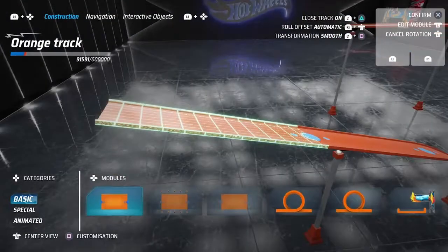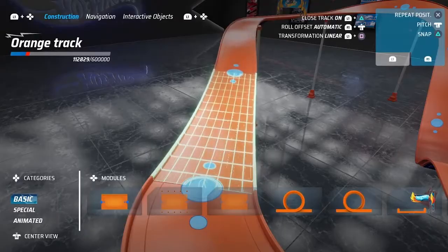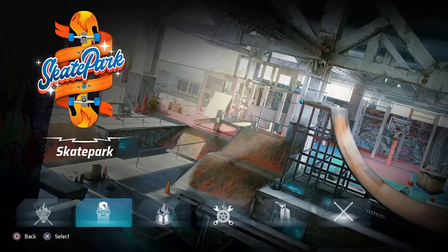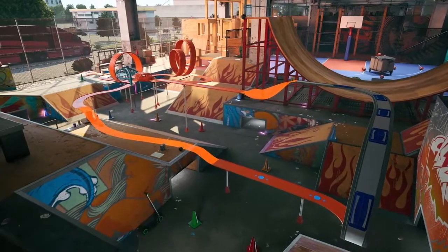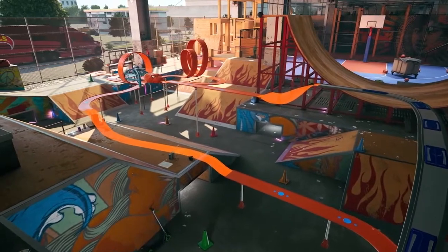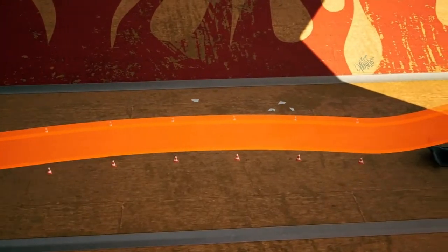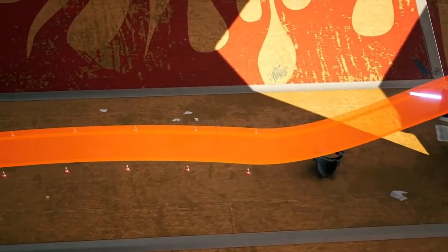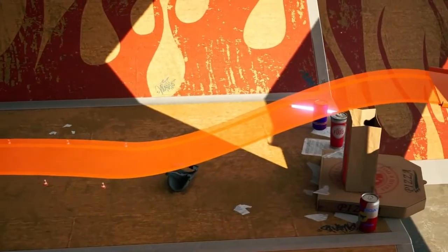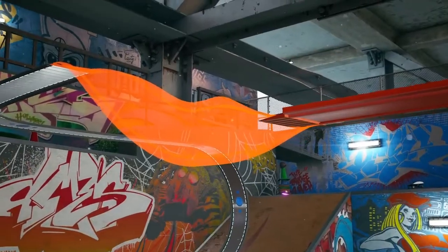By doing all of that, you can basically build an entire truck in seconds. But this is not the only way in which you can build a truck in this game. I would actually like to go to the skate park, one of the many environments available in the game, where I created a truck a little bit more complex than before. I would like to draw your attention to what we call the invisible module. This is very important because it allows you to interact with the environment — you can go on the terrain with your truck — and to create special situations such as jumps.